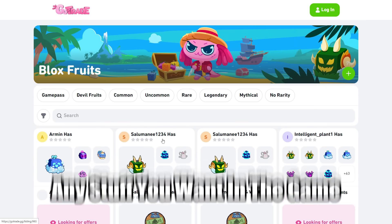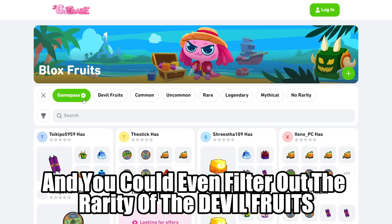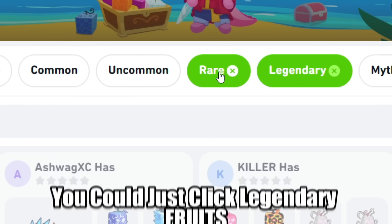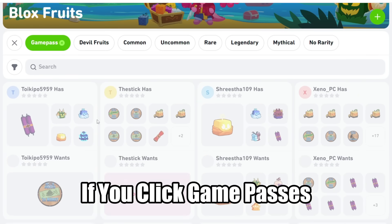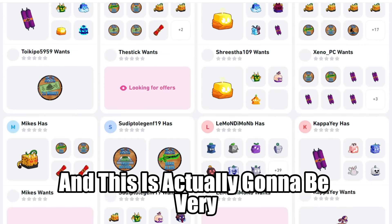You can basically trade for any stuff you want in the game, like game passes and double fruits, and you can even filter out the rarity of the double fruits you want by clicking uncommon, rare, or legendary. So if you want to trade for just legendary fruits, you can click legendary and only the legendary fruits will show up. If you click game passes, it's basically going to be full of game pass trades with other people, which is going to be very good.